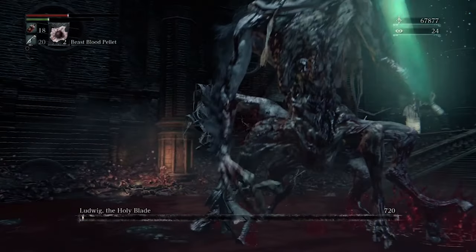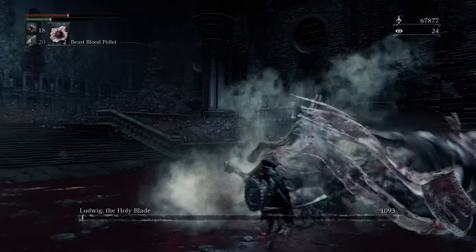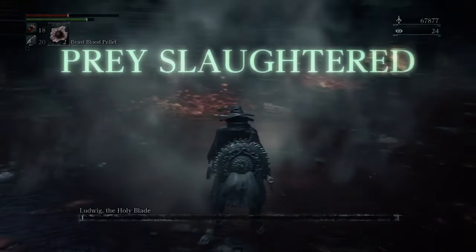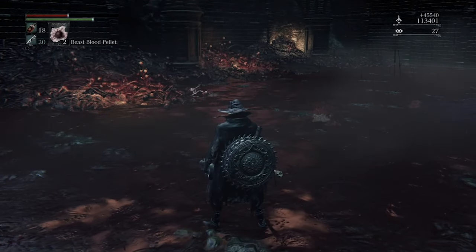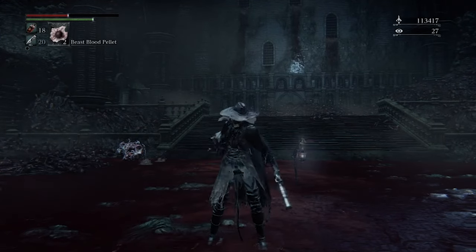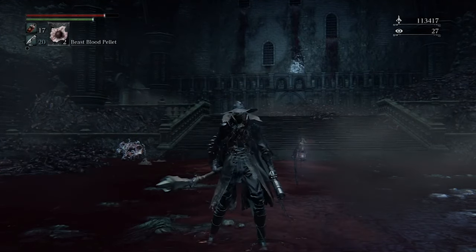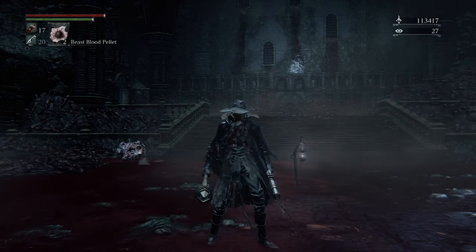So basically, glitch through the wall, have your weapon equipped with at least one — hopefully two — rapid poison effects on it, and you'll just simply roll into him. You'll have him defeated probably first try doing this particular strategy. If you enjoyed this video, be sure to like and subscribe to the channel. Check out my other Bloodborne cheese and strategy videos listed up above. As always, go out there, find a great game to play, and have a great rest of the day.